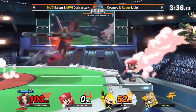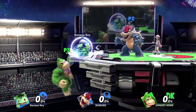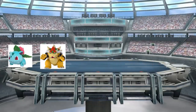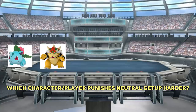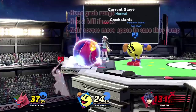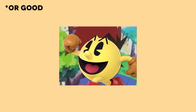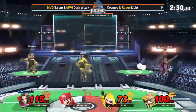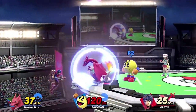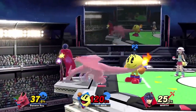Double ledge trapping: you usually only do this in 2v1s, but it can apply situationally in 2v2s. Have someone stand at neutral getup distance and someone else at roll distance, so you can cover as many options as possible. When deciding who to put where, consider two factors: which character or player punishes neutral getup harder, and which player is closest to dying. If you're both at healthy percent, just have the character who punishes neutral getup better in front and the other covering roll. But if one player is close to dying, you'll usually want to have them at roll distance, in case the opponent does a gimmicky option from ledge that could potentially kill.